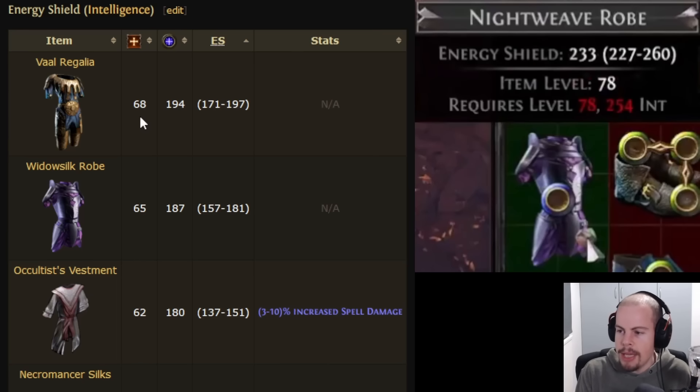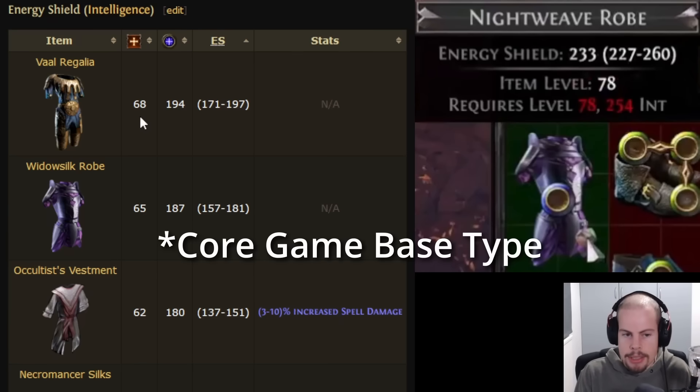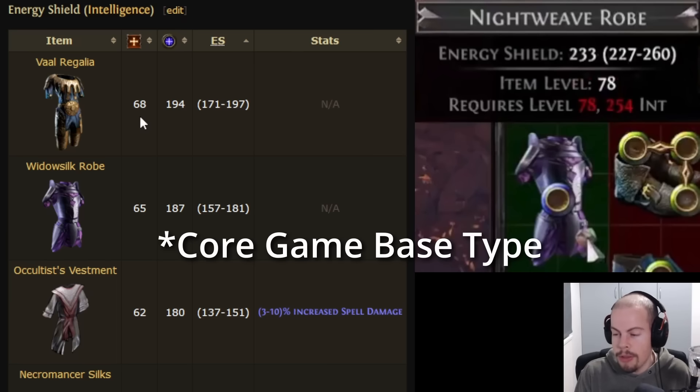We know this is coming in 3.25 — they've teased it for a reason. What we don't know is whether it's going to be a normal base type in the game or something tied to the league mechanic. Either is possible, but I think it's more likely to just be a normal base type. It doesn't look like anything particularly special, it just looks like a new base.